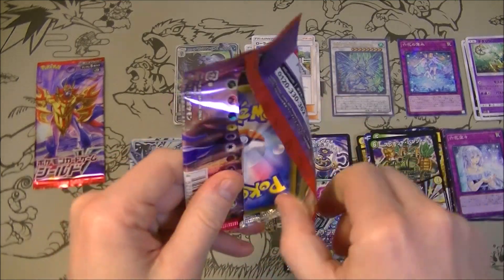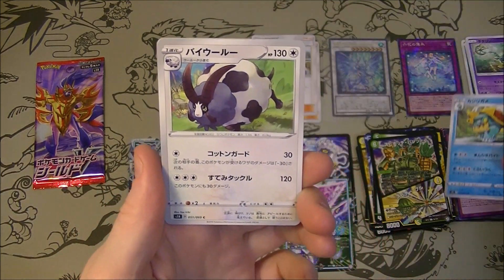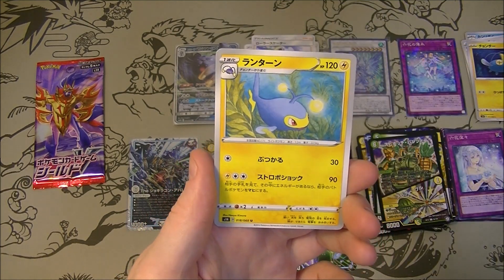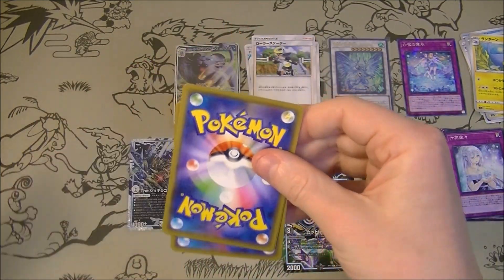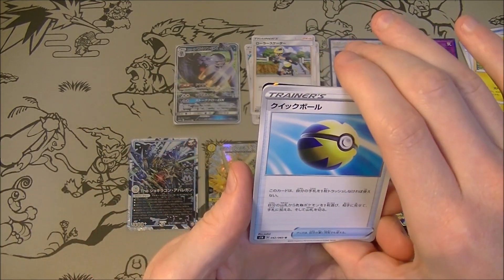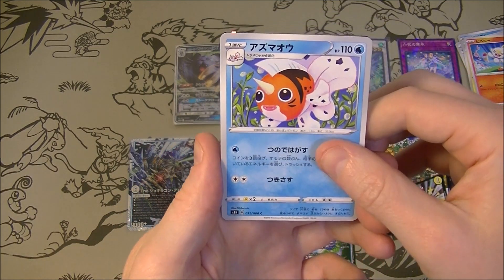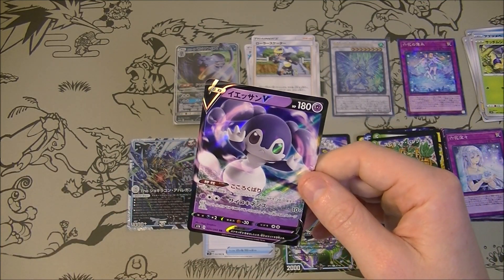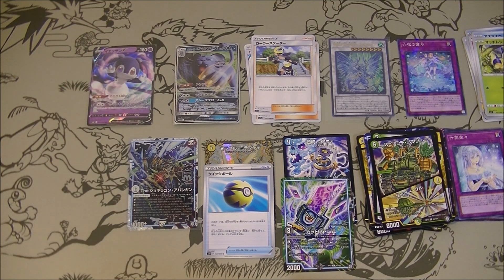We got Shield - can we get something good? Quick Ball perhaps would be good. Last pack, then we're going to do a quick analysis of what we got. Yes - Quick Ball! Excellent. And I should mention that I only paid 800 yen for all these, so that's pretty good. And we got an Indeedy V. We did pretty good honestly - that Quick Ball alone is worth a few bucks.